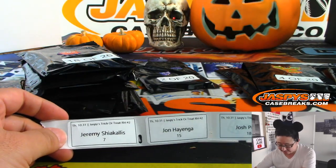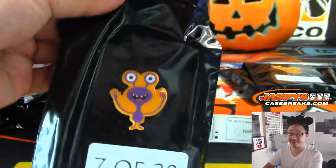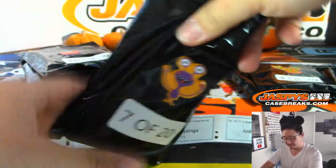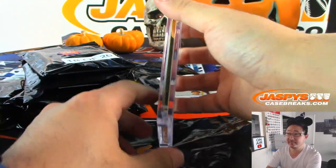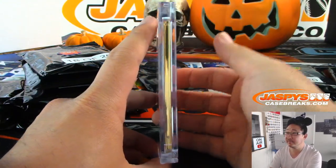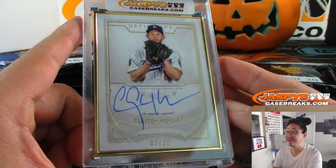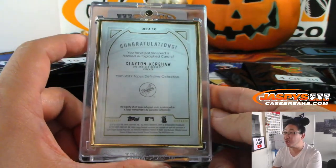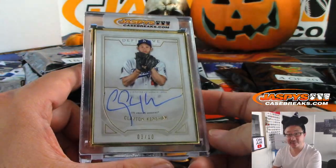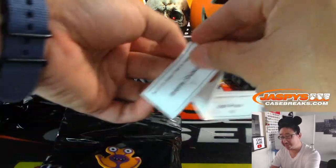Jeremy with pack 7, which is all the way over here. This guy's holding candy corn too — I guess a monster favorite. We've got Clayton Kershaw from Definitive Collection, 3 out of 10, Gold Frame Autograph. Dodger. Joe Mojo, 7 out of 20 — pack 7 for Jeremy S. Nice one.